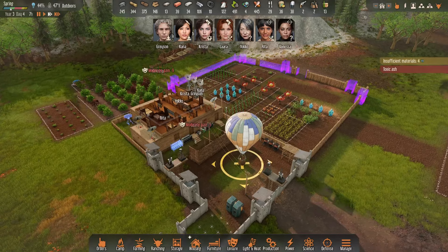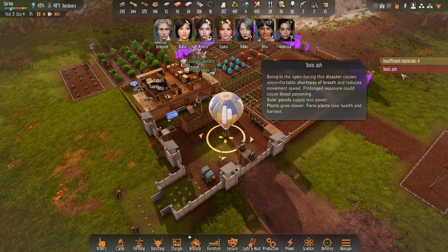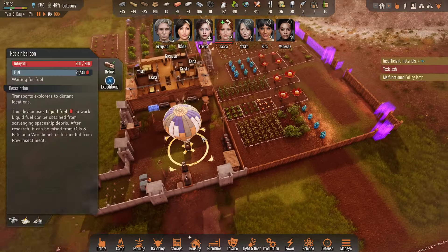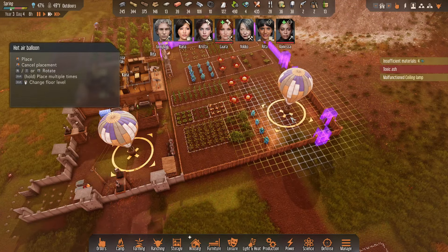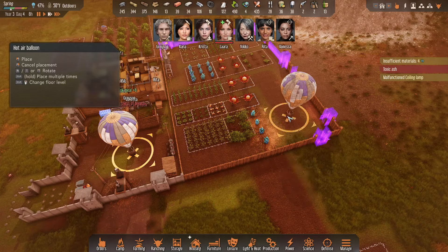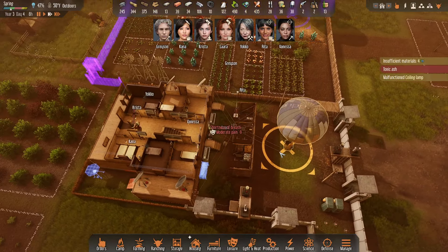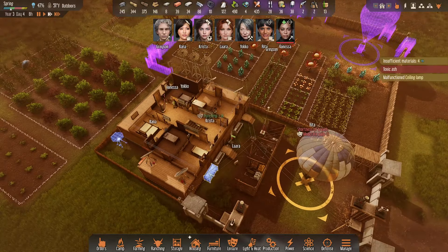Welcome back everybody to another episode of Ben the Human Plays Stranded Alien Dawn. Literally like five seconds after I ended the last video, we've got toxic ash showing up. People are going to have shortness of breath and whatnot. We're going to move our balloon out here, and that is going to allow us to expand our stockpile. There's not much we can do about the shortness of breath, unfortunately.